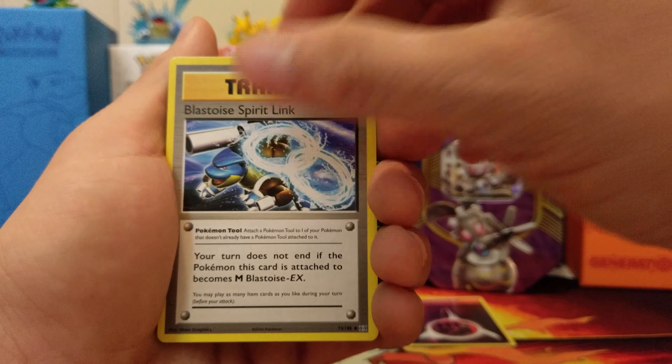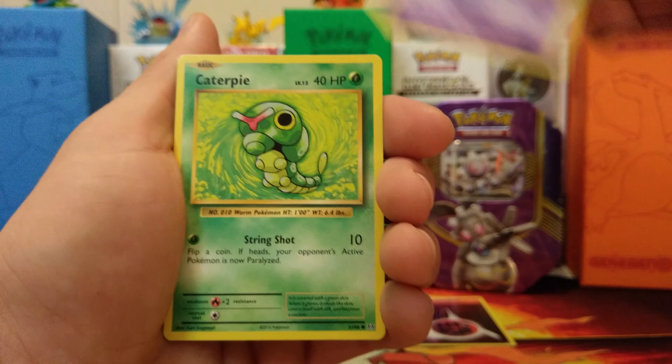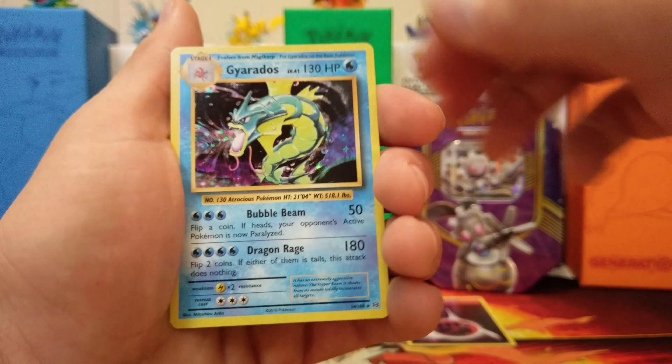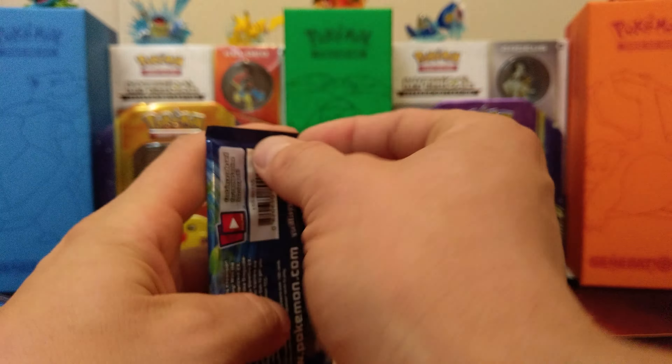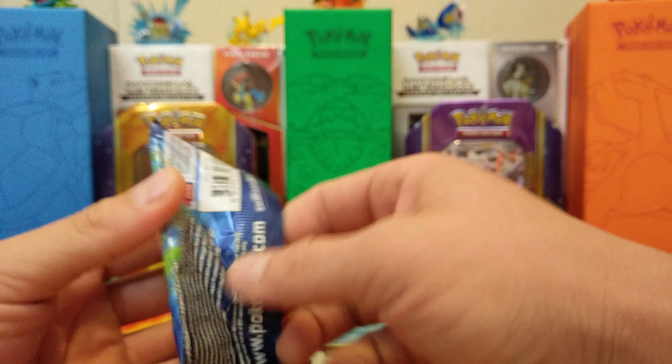Poliwhirl, Pidgeot Spirit Link, Blastoise Spirit Link, Rattata, Diglett, Gastly, Caterpie, Energy, Reverse Holo Sandshrew — and our holo is Gyarados. Nice, we like that. Pretty sure we needed that for our set already. I think we got two cards for our set already that we needed.